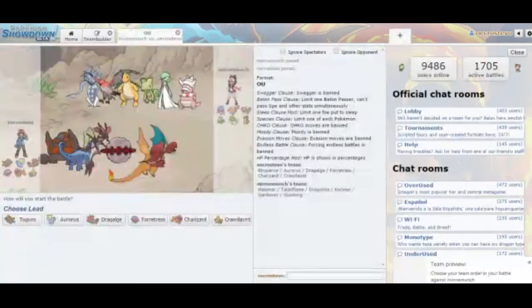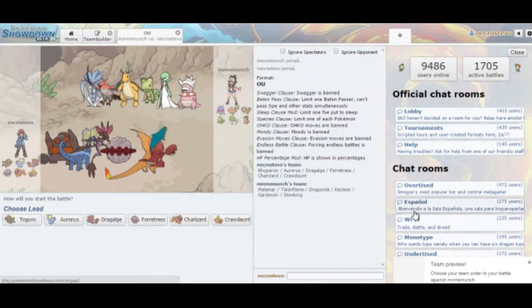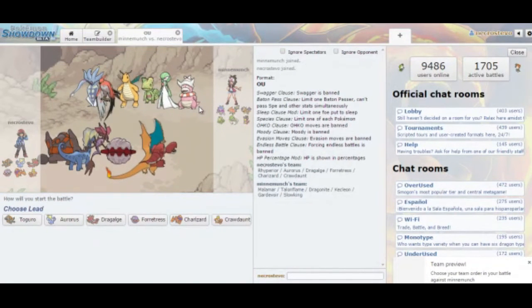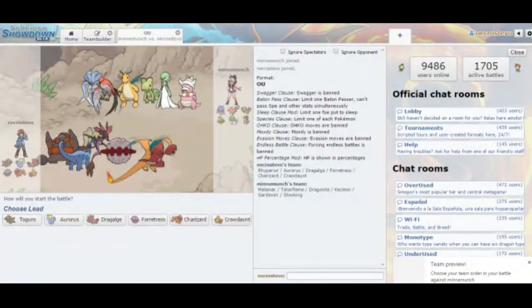Alright guys, we're back and it's time for our battle against Isaiah in the preseason. He has decided to bring Malamar, Talonflame, Dragonite, Kecleon, Gardevoir, and Slowking.